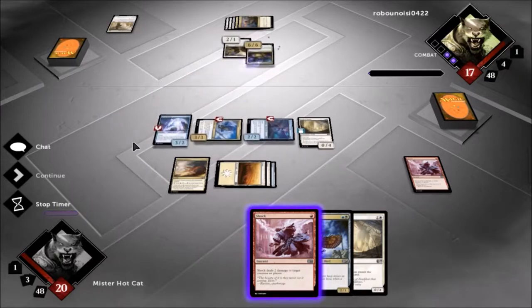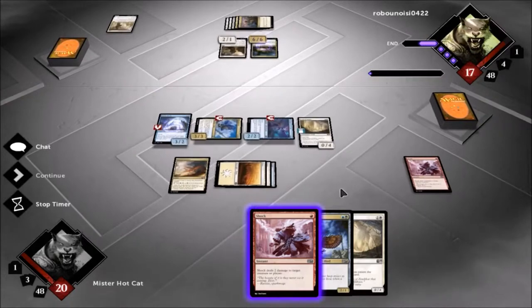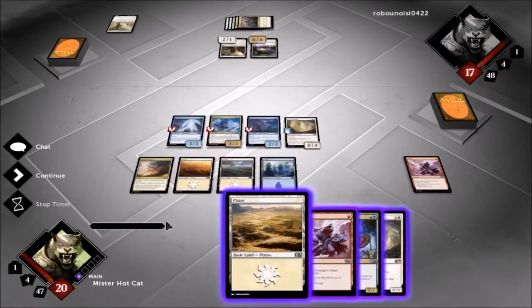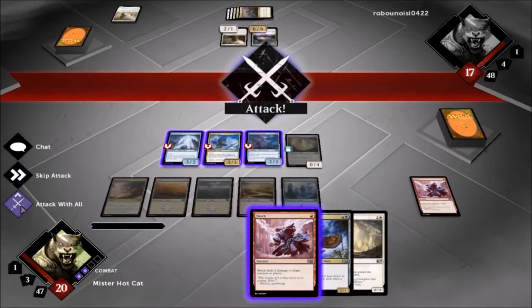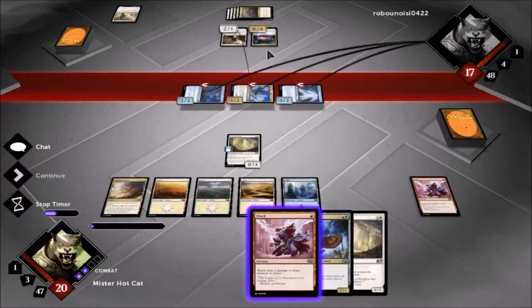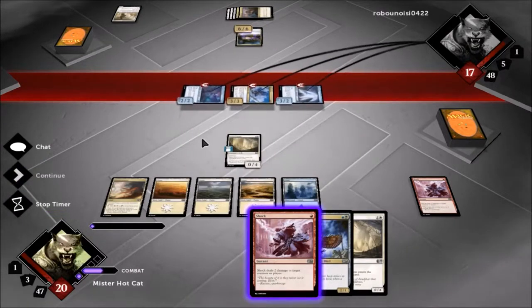Species Gorger — yikes, yikes! But I mean, we got two walls and we got the Tide Hollow. Here's what we're going to do: we're going to swing in with everybody and bounce the Lone Missionary so that he has to bounce the Species Gorger back up. That way he won't be able to attack us with that next turn.